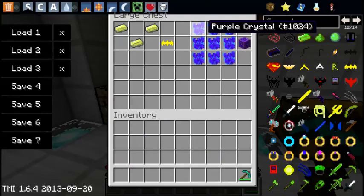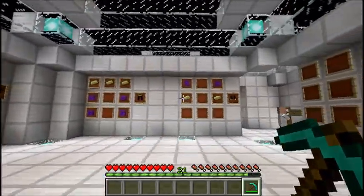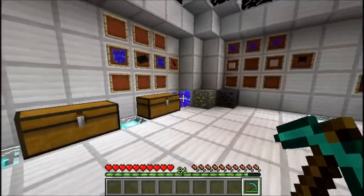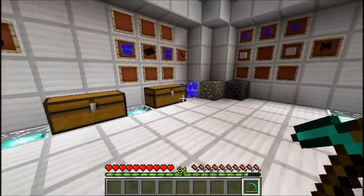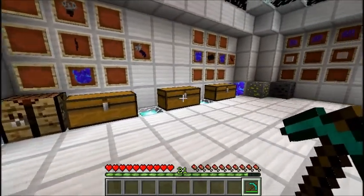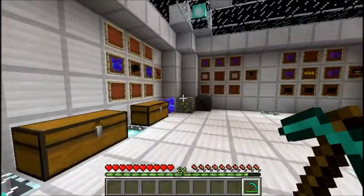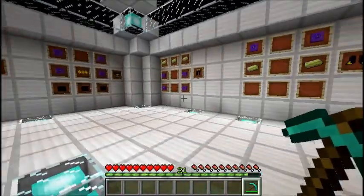This may seem expensive — like all these crafting recipes, all the armor needs purple crystal blocks. But it's not actually all that expensive because these purple crystals are not that rare at all — they're really common in caves and stuff like that. So it shouldn't be that hard to do. We'll be using the cloth, grapple hook, and rope crafting recipes again.